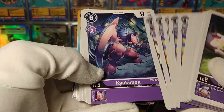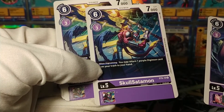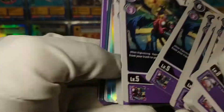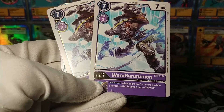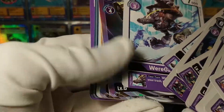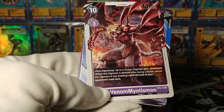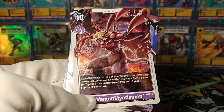Kayukimon is our 9k beater of an ultimate. After this we have Skullsatamon - when Digivolving, return a purple Digimon from your trash to your hand, which goes with the self-mill strategy of bringing stuff back. Weregarurumon is our first rare - on your turn, if there are 5 or more cards in your trash, the Digimon it Digivolves into gets plus 2,000. Venom Myotismon at rare - when Digivolving, up to 2 of your Digimon gain Retaliation, meaning when they get deleted, they delete whatever deleted them. Not bad.